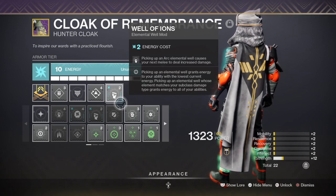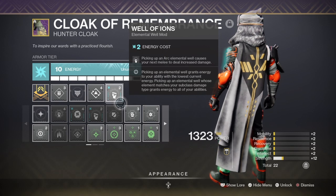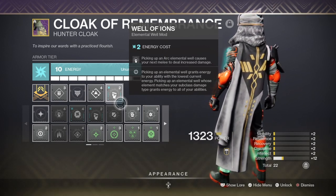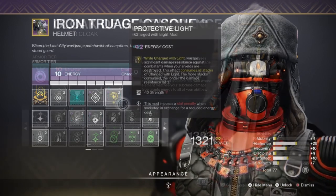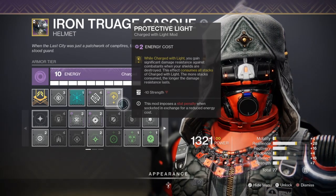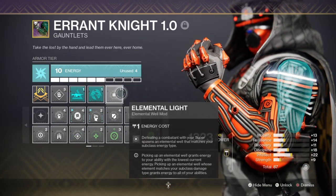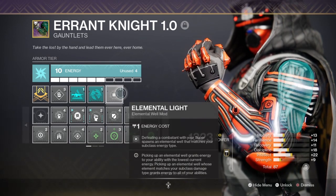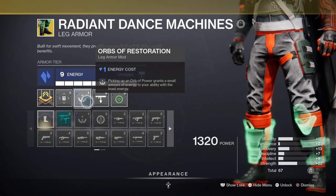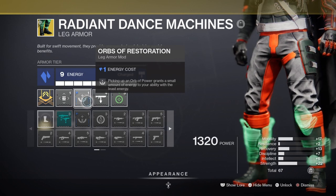Elemental Wells also help regenerate any lost ability, so you don't need to focus too much effort here, leaving the rest of the stats to invest as you like. Protective Light provides damage reduction when you hit critical health — helpful when using melee and dodge. Elemental Light allows us to produce orbs on super kills, useful for getting abilities back or helping the team. Orbs of Restoration provides further ability energy when picking up Orbs of Power, keeping our melee charged and grenades fairly available.